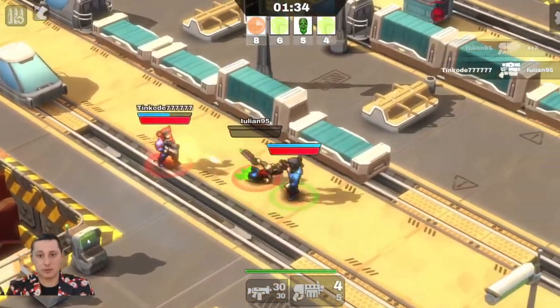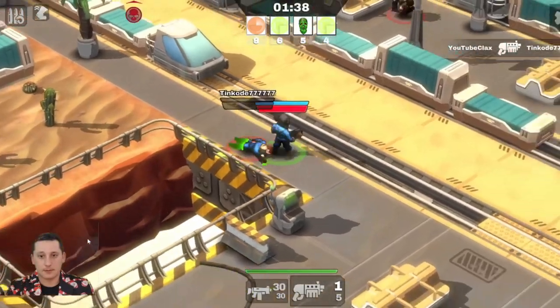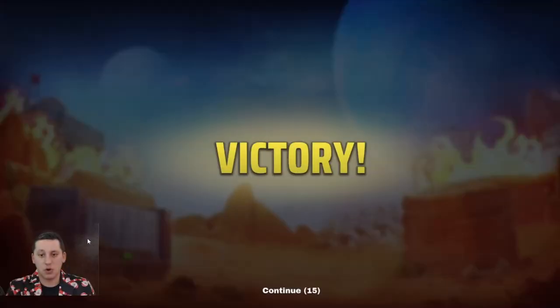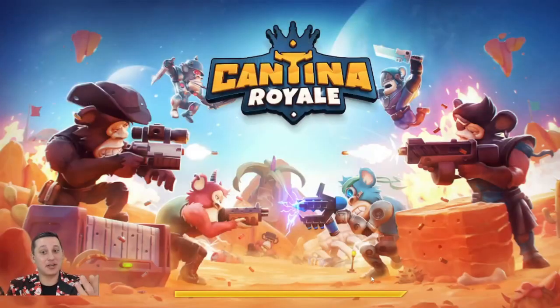We need two more kills and we win this game! Two more kills. I think we're gonna do it easily — nice dollar kill. Boom! 10 kills with six assists — come on! Hard game but we win it, we win it. That's the most important thing. So let's see now what NFT we're gonna receive.